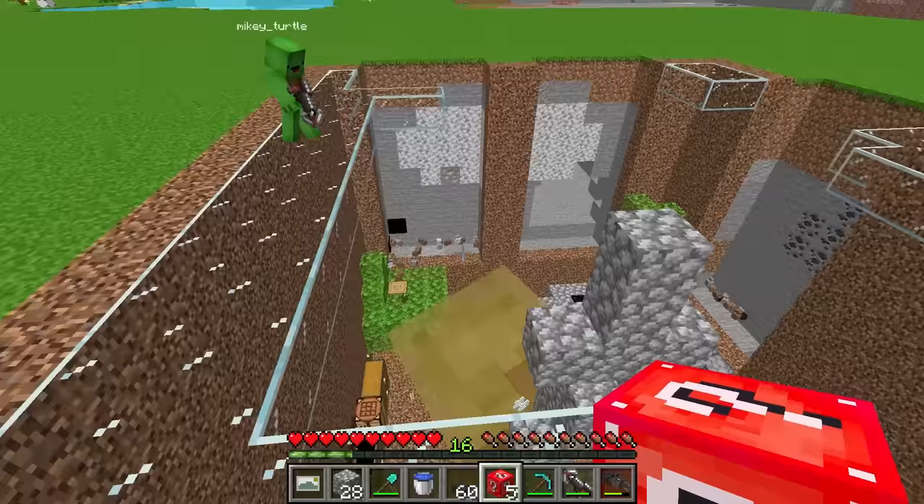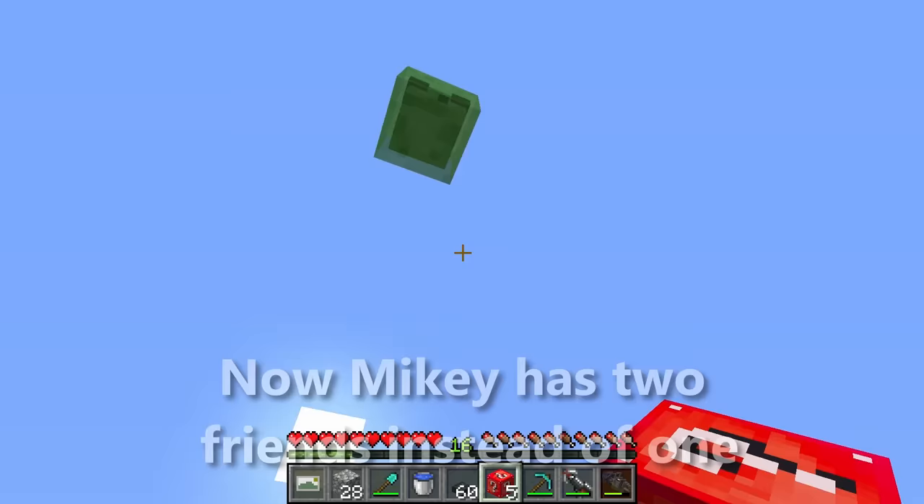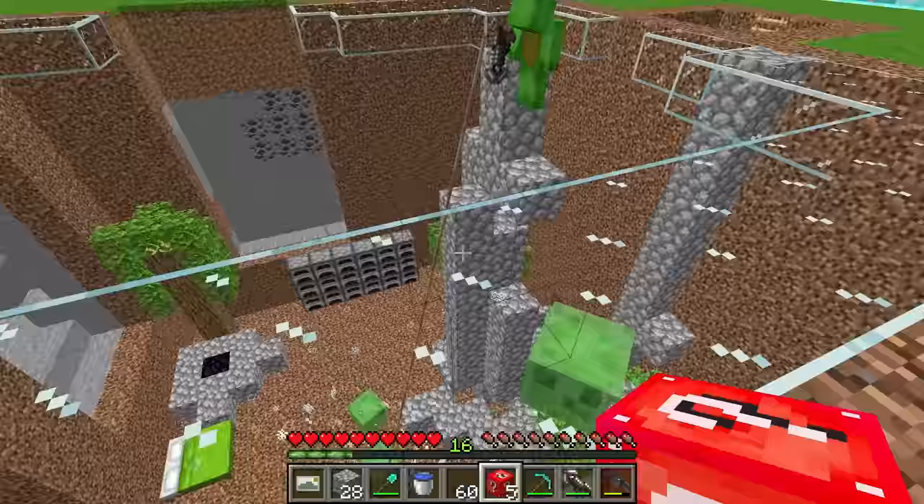What? It's split into more pieces. Now you have two friends instead of one. If you kill them again, you'll have four friends. I think one of them is trying to escape. You're coming home, Mikey. Now you have three friends instead of two. I don't need more friends and slimes in my underground base. JJ, what are you doing? Stop breaking those lucky blocks.